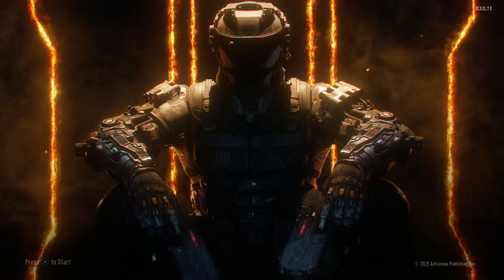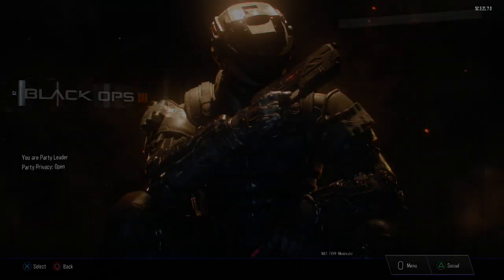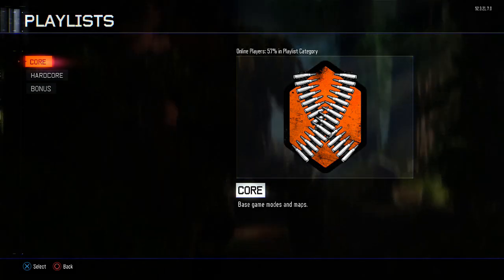Go to multiplayer, then public match, then find match. You guys want to search for any game mode — it doesn't matter. Once you do that, just back out to the main menu again.